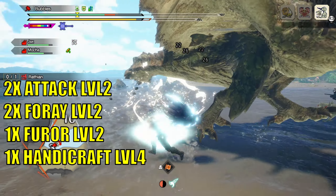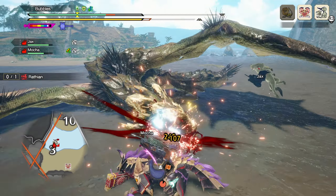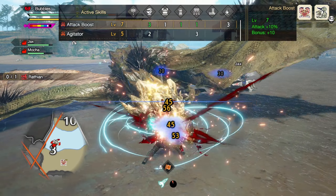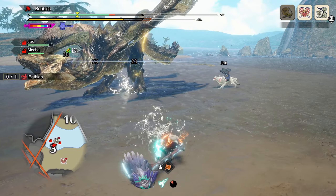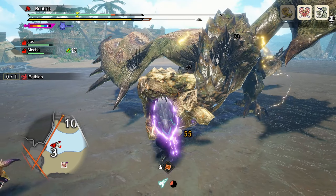For the decorations, here they are — welcome to pause it as I'll be moving along quickly, as there's a lot to cover with the build. This set will give you Attack Boost level 7 for an immense boost to your raw attack, also increasing the damage of Build-Up Boost procs, since the procs aren't affected by element or status.